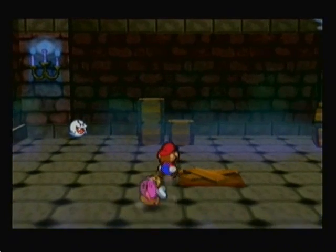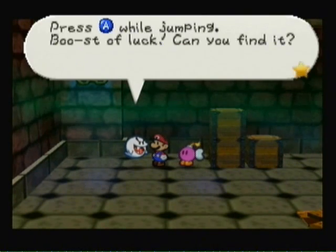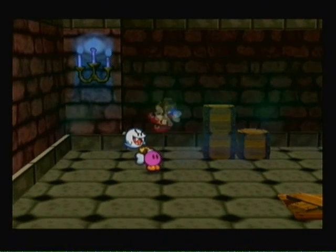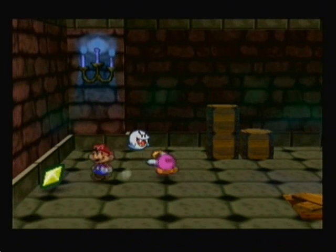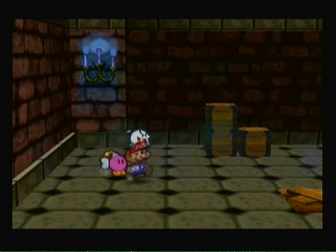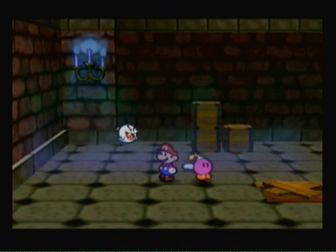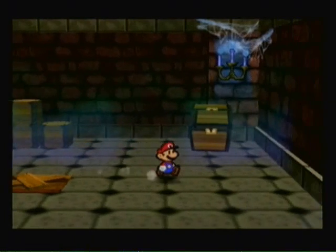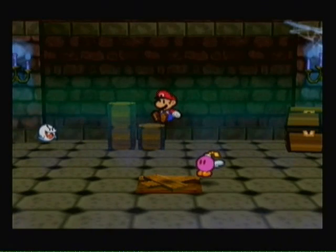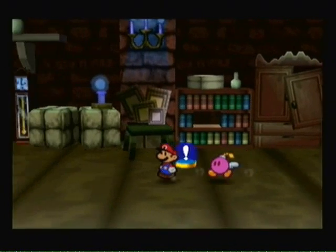It says there is a hidden star panel. It seems by doing that spin jump in the air, we can get star pieces hidden under floor panels. The only way to find out where they are is by doing this. There's also a badge for it later on in the game, but we don't have that badge yet, so screw it for now. Let's go — we can now go through those little things of wood in the ground you couldn't do before.